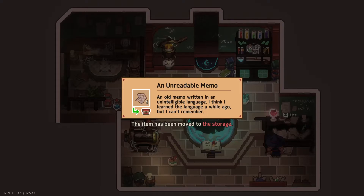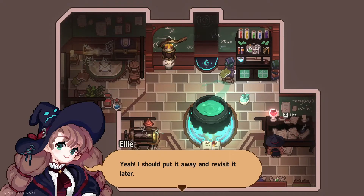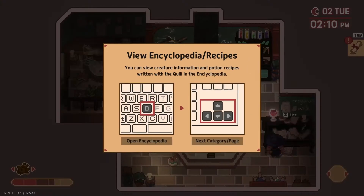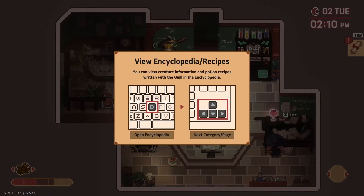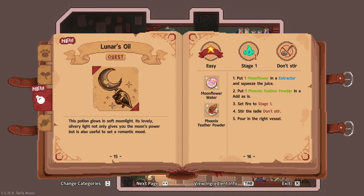Looks like we have an unreadable memo — an old memo written in an unintelligible language. I think I learned the language a while ago, but I can't remember. It was moved to our storage area. We can view the encyclopedia and recipes by opening the encyclopedia with D and going through the categories with the arrow keys. And there it is — Lunar's Oil. Looks like it's a quest. Says it's easy. The potion glows in soft moonlight. Its lovely silvery light not only gives you the moon's power, but is also useful to set a romantic mood. We need moonflower water, phoenix feather powder, and there's the recipe on how to make it.